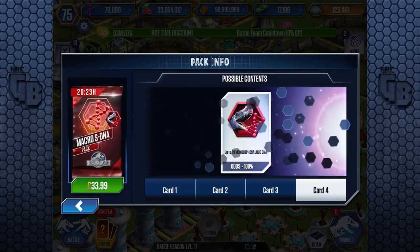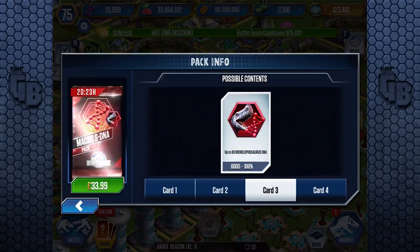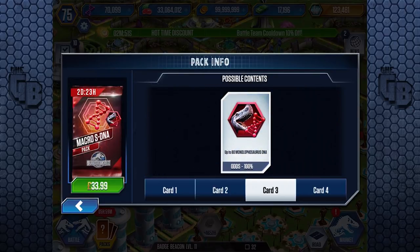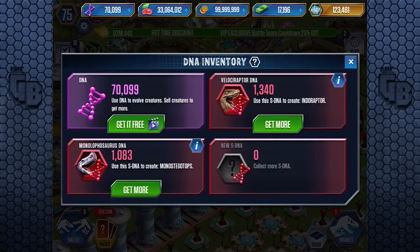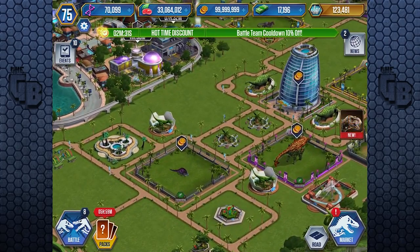So it's Macro instead of Micro DNA, meaning you get loads — up to 80 it says, so you'll probably get 79 or 78. You're pretty much gonna get 80, 160, 320. If I was to get 320 it's not really going to help me much; it should really be like 500 so you might actually get close to the 2000 needed.